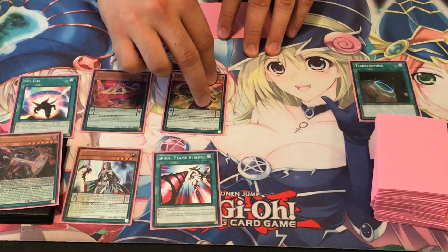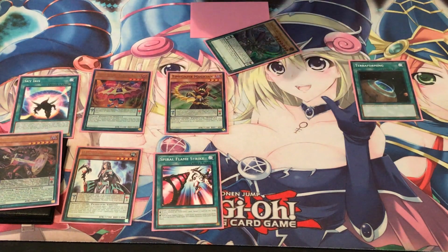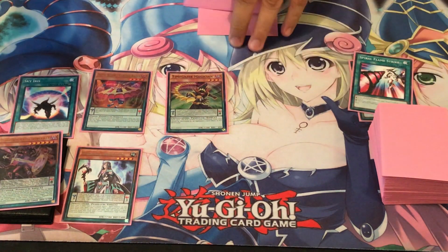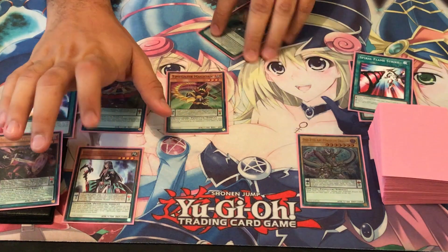Now let's activate Spiral Flamestrike, which will search out a level 7 Odd-Eyes. That's two spell counters again. This time we're going to search out Odd-Eyes Arc Pendulum Dragon. Notice we haven't used up a normal summon at all yet. Activate Arc Pendulum in your Pendulum Scale — that's three spell counters.